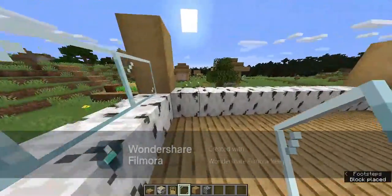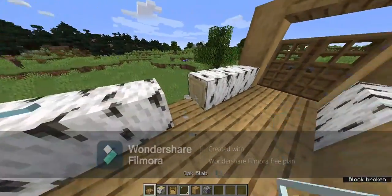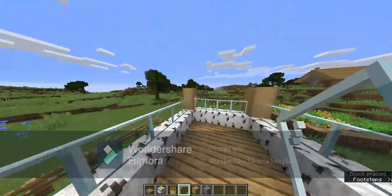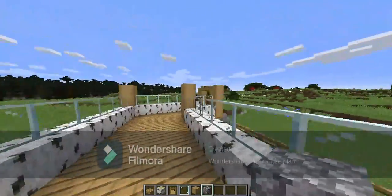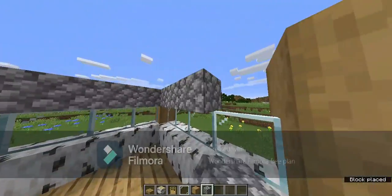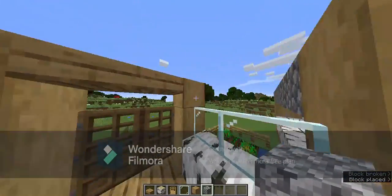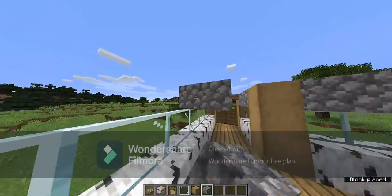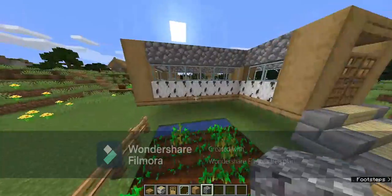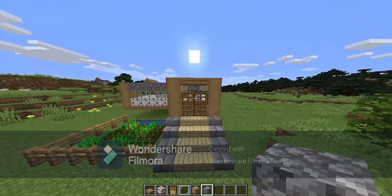Place the glass panes across the second layer. With the second layer done, put cobblestone on the third layer — it's a nice mix of materials. Cobblestone goes on the top row, all the way around. That will be most of the house structure. Now we're going to make the roof and cover the bottom part.